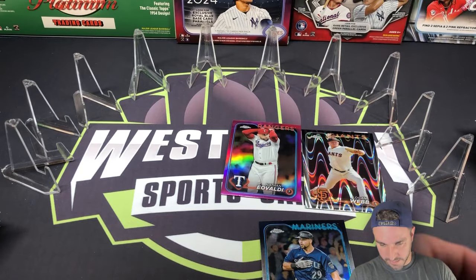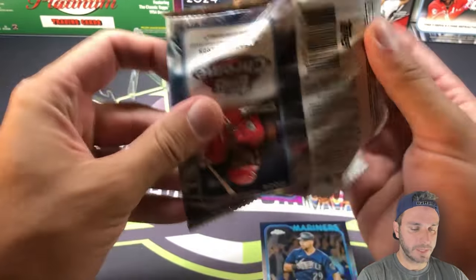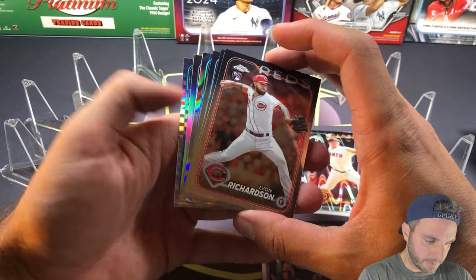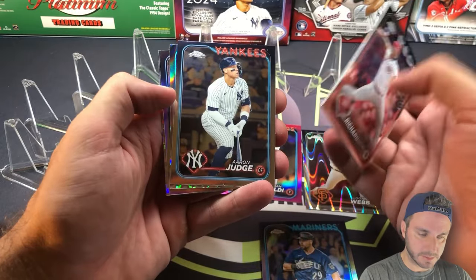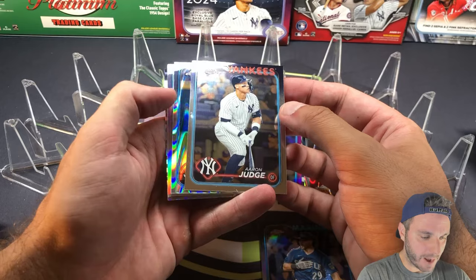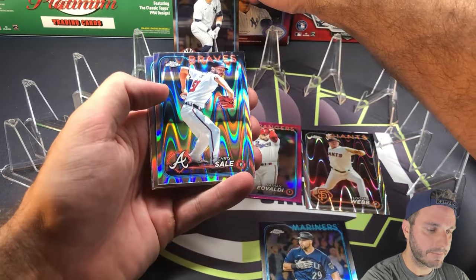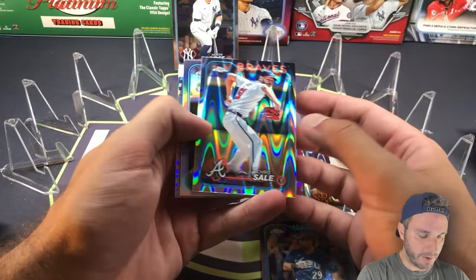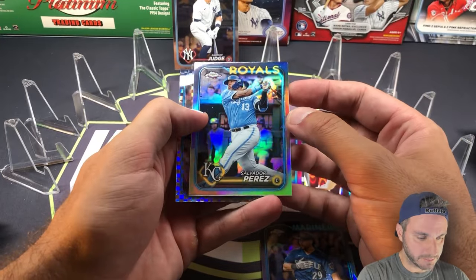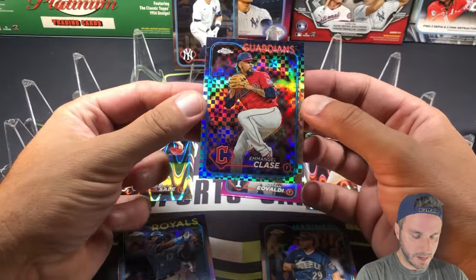Let's head over to the monster side — hoping to get some more buybacks. I got a pretty good chunk already. Richardson, Bradish... speak of the devil, the monster box comes through — Aaron Judge 2020 buyback! Beautiful. That is awesome — much needed. Chris Sale ray wave, Salvador Perez, a couple of decent names. Refractor and Emmanuel Class x-fractor.